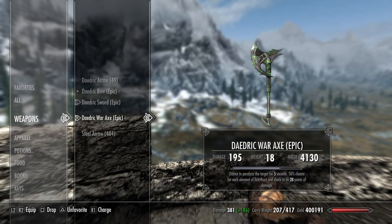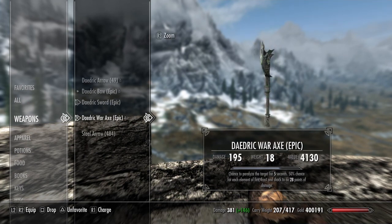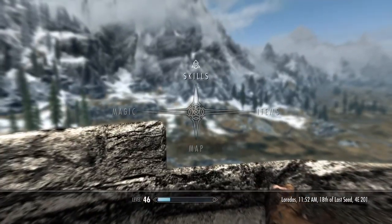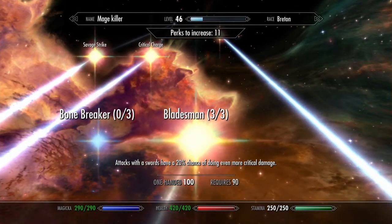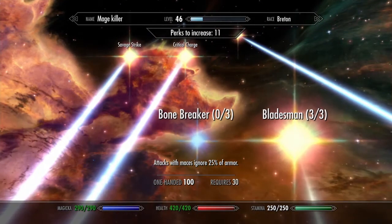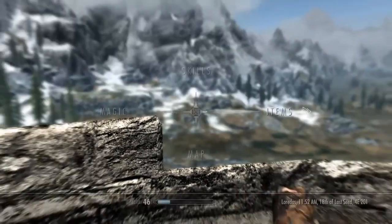I decided for this build to do something I don't think I've ever done before — use two different styles of weapons. As a complete character I don't ever have a build with a sword and an axe. But I decided to do it for two reasons: because even though it takes more skill points, you can get two of the benefits — the perks. You can get the critical damage perk and have the axe bleeding damage. In my opinion the mace ignoring armor is high-key the best one, but I wanted to do those ones for this build.